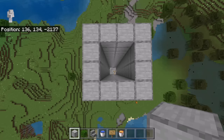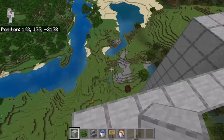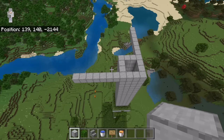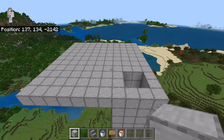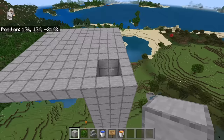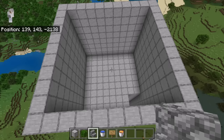The next step is to go to this side. Now place 7 solid blocks. Then fill in the outline with solid blocks. The next step is to place 8 blocks over here. Then extend that 8-block-high wall all the way around that entire platform. After you are done with that step, the farm should look like that.